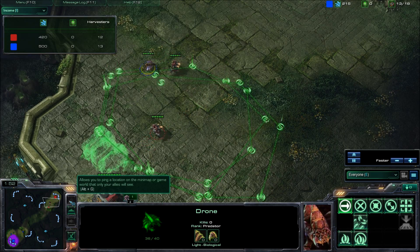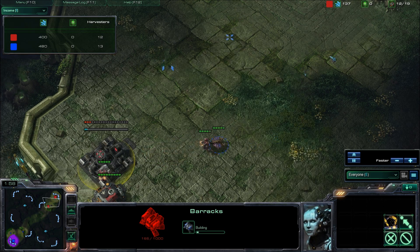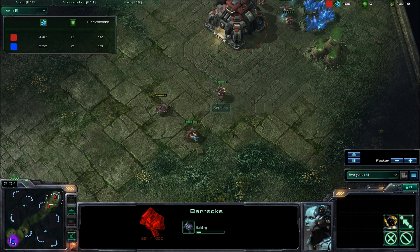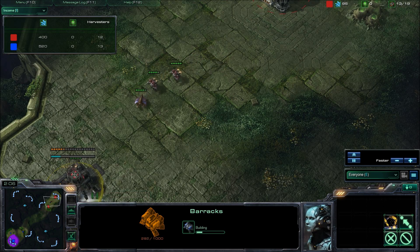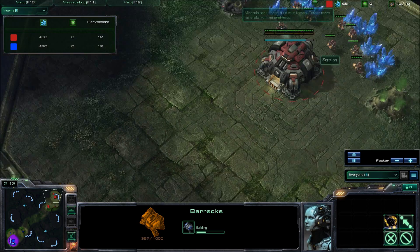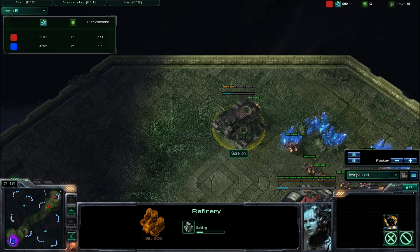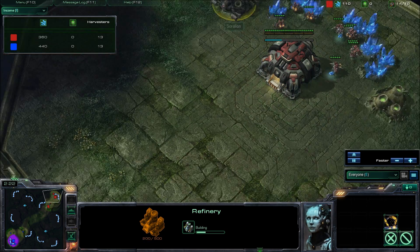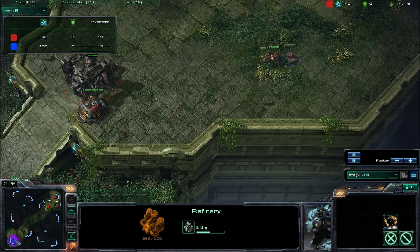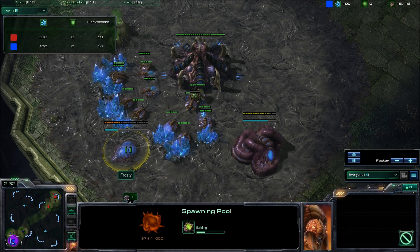It looks like he has two SCVs — one SCV after me, and the other SCV has decided to build a barracks. I'm just going to keep circling. The second SCV has decided to join and attack me as well, but he doesn't really have the chance because we're exactly the same speed. He has his first refinery going up in his base, and over in my base I've got my extractor going up and my spawning pool.